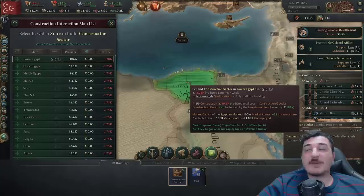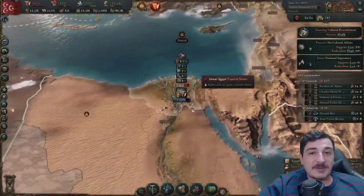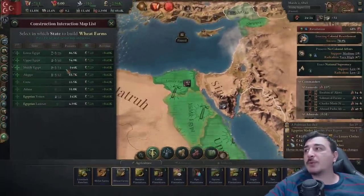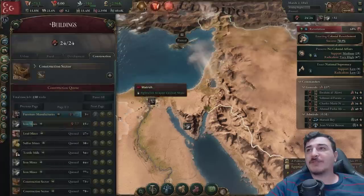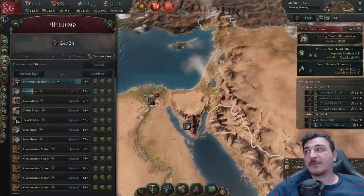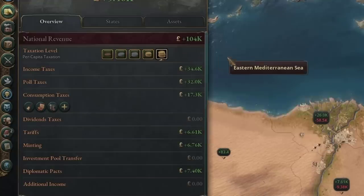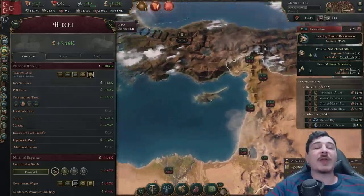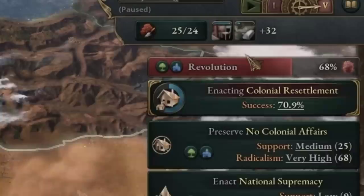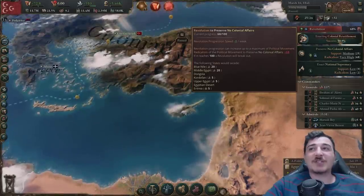I've got 8.8 standard of living so let's do something about that. First we'll queue up five more construction sectors so we can build things a little bit faster. I'm queuing up 20 wheat farms after we finish what's in the queue — which is extra construction sectors, iron, lead, and sulfur mines — to build up our GDP. We're up to 100,000 national revenue, literally doubled from when we started. Sadly we're at 70% colonial resettlement chance, but we're getting a little bit of a revolution brewing.